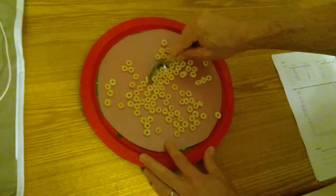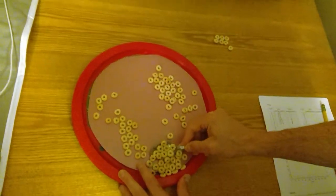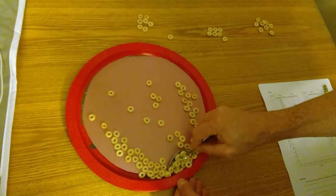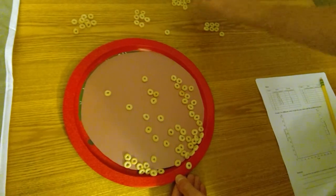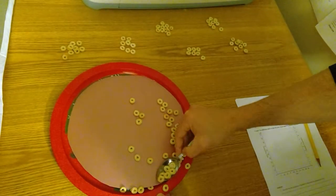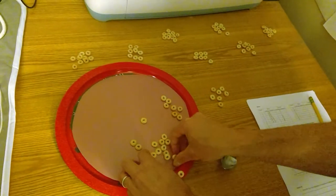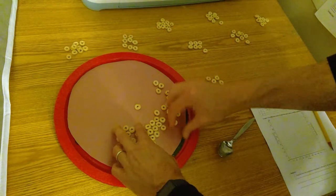Now doing eight passes through with the spoon: first pass, second pass, third pass, fourth, fifth, sixth, seventh, eighth. The coyotes have all reproduced.